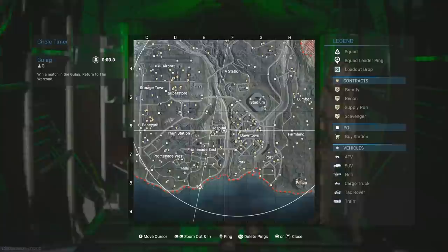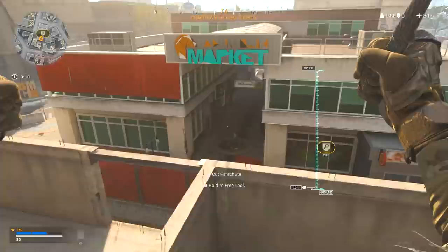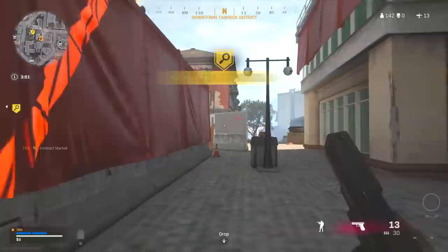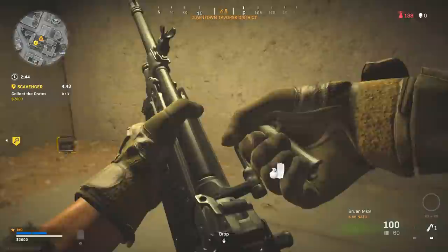Okay, we can practically land anywhere we want. I'm thinking downtown — maybe drop on a scavenger. I don't really see any good scavs. Maybe that one? Just go for that, might as well. Probably should have went to that other door, but whatever. It's in construction — I actually like construction. This is probably my favorite place to land in downtown. You get a lot of cash here, though saying that now I'll probably not get that much.